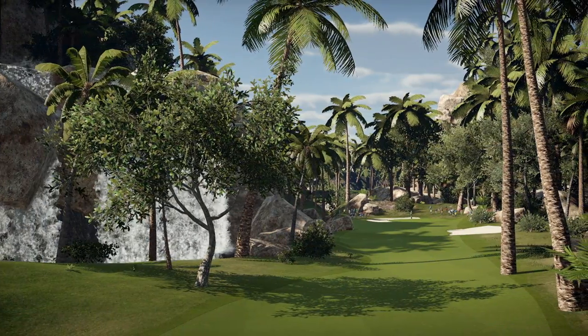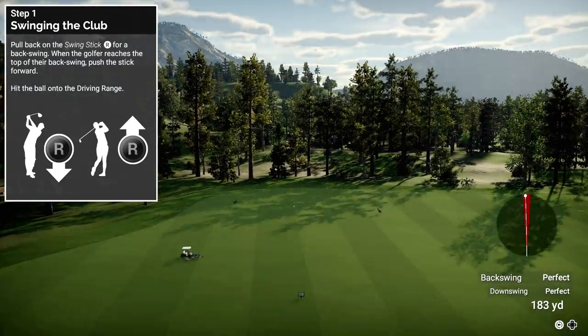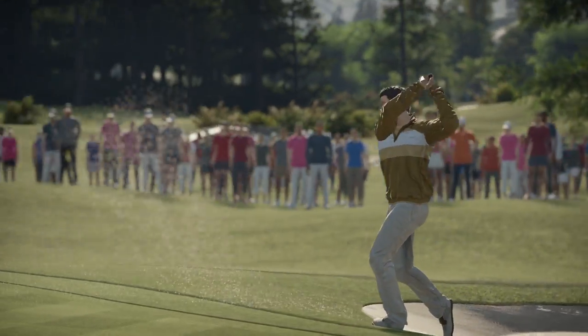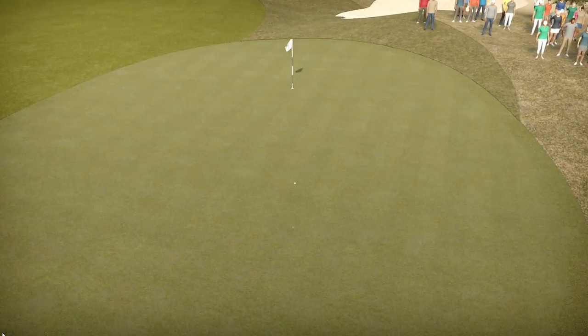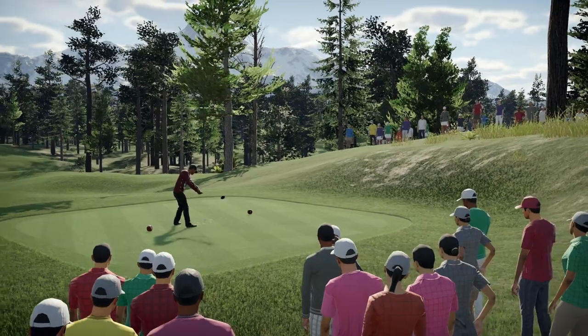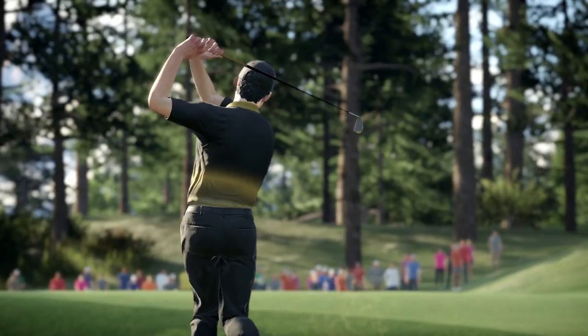The Golf Club 2 now features an enhanced tempo swing mechanic. Using the natural motion of the analog stick, you now have ultimate control over how you hit the ball. This new system opens up more varied ball flights, making gameplay more organic and unpredictable with an extra layer of challenge. This means that players with the most focus and finesse will outperform the competition.